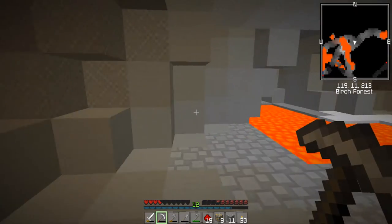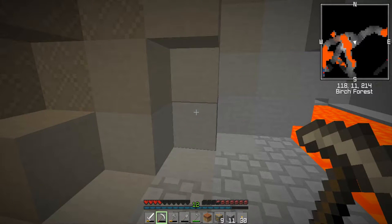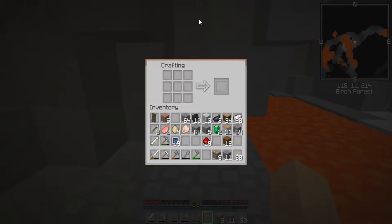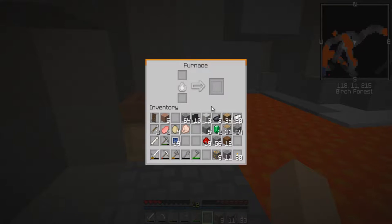So here we are at the beginning - hopefully of day number four. Have I got a crafting bench? That's exactly what I want. We spent all of last episode trying to find gold and redstone, which we have done. So now it is time to smelt the gold and we've got to make a clock, because we could be halfway through day number four. I don't know, what do you think?